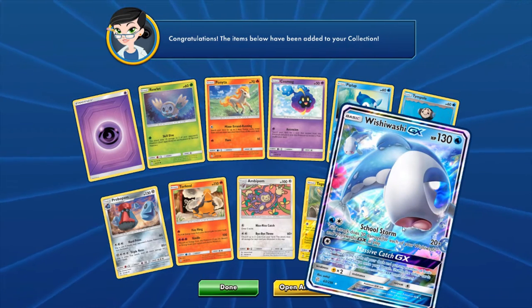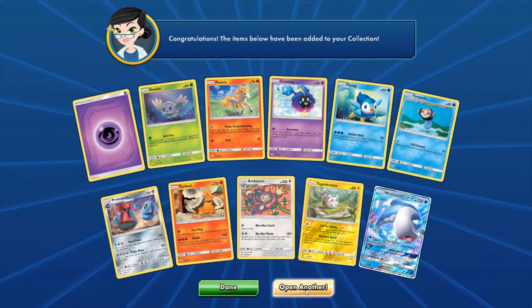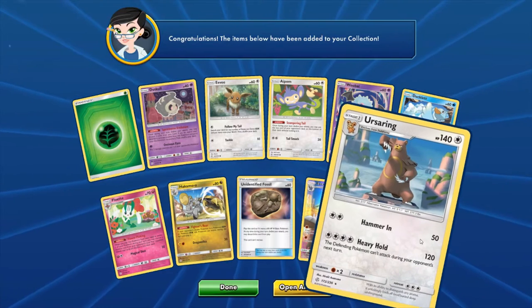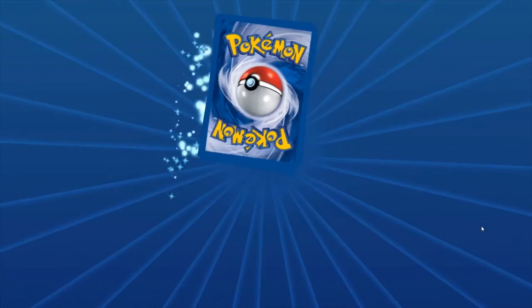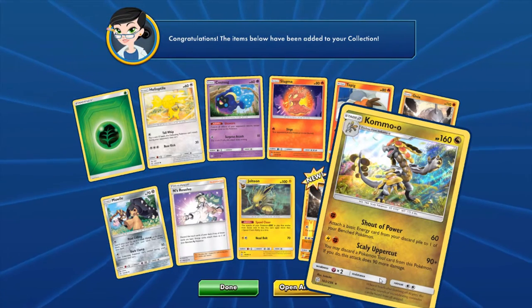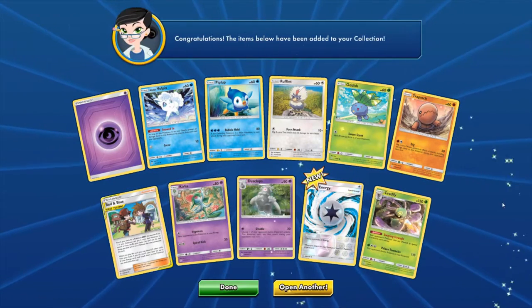I think we already have this one, but it's a pretty good one. I like the Wishiwashi from the earlier sets — I think I almost ran that one time and then standard rotated it out. We got two — we got the Excadrill, the play Excadrill, and he's got Nursery. That's not a win for that. I remember 004 was trying to use that Pokemon in his deck, or even run a deck like that. Red and Blue — I do like having Red and Blue. Cradily.